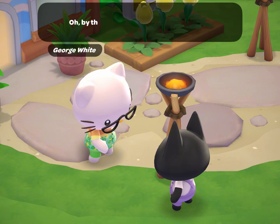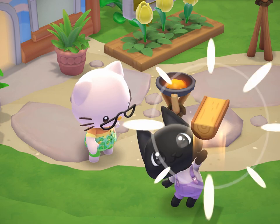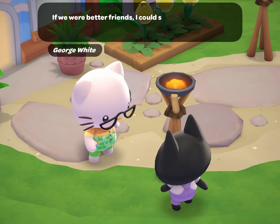In order to grow your friendship with him and make him a permanent resident on your island, you'll want to complete the daily task that he has requested for you each time he comes to visit. You'll also want to talk to him each time he is on your island, as he will give you a wood block in return.